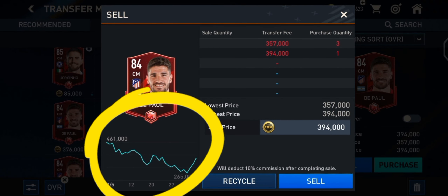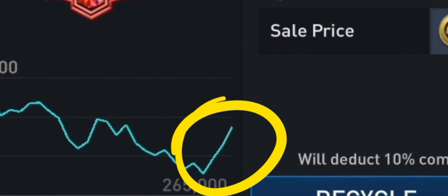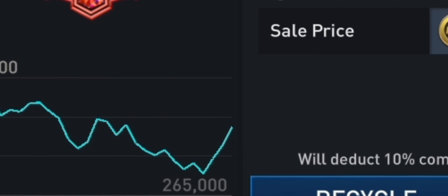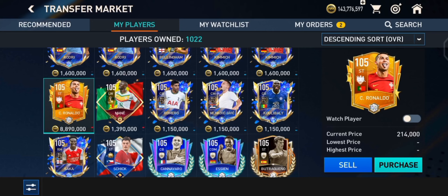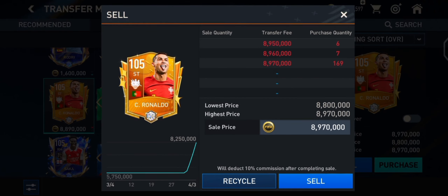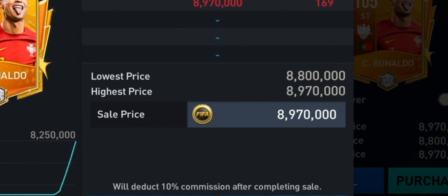By looking at the graph you can easily understand where the price will go. If you look at a spike, this means the price of this player is going up. So by looking at the graph you can easily predict the price and decide whether to sell or wait. If you learn to read the graph, you can easily invest money in players and make huge profit.